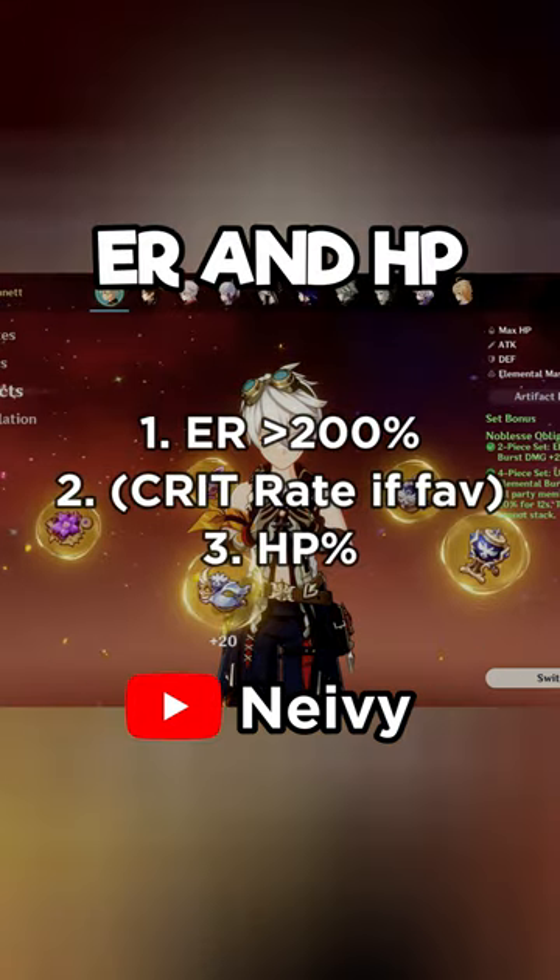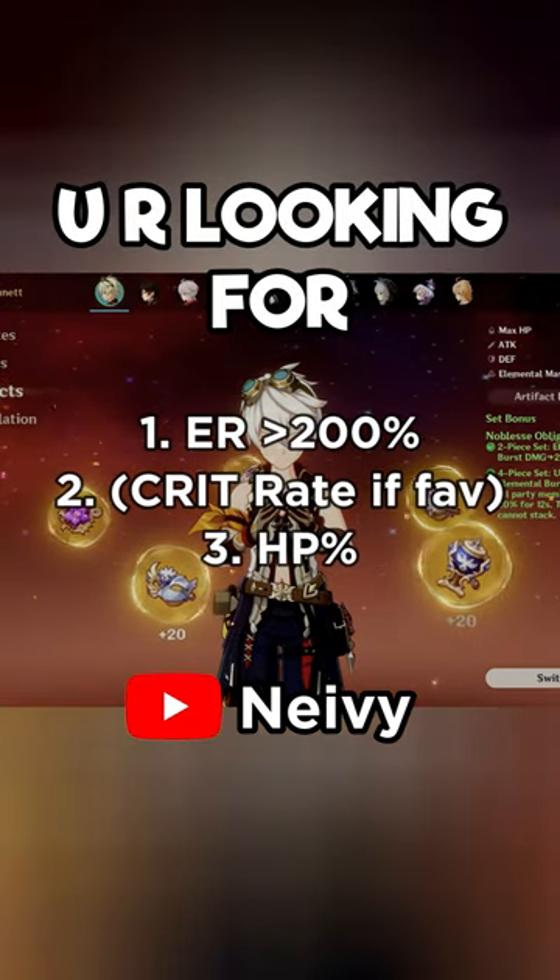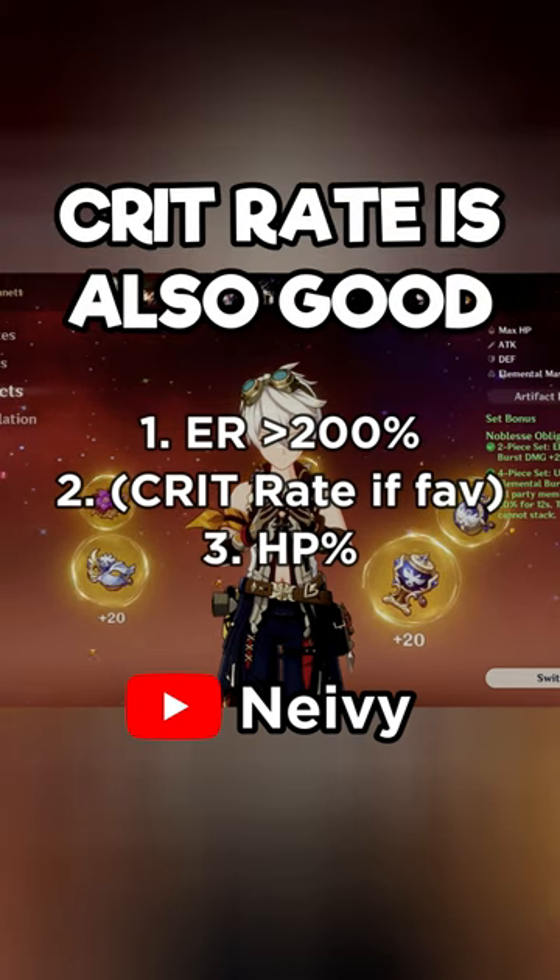Now for substats, Energy Recharge and HP should be the only two you're looking for, unless you're using the Favonius Sword, in which case Crit Rate is also good.